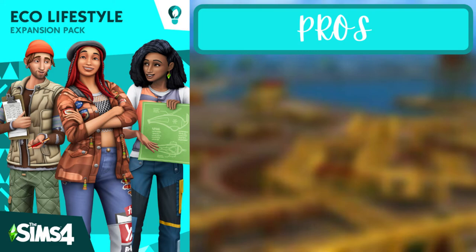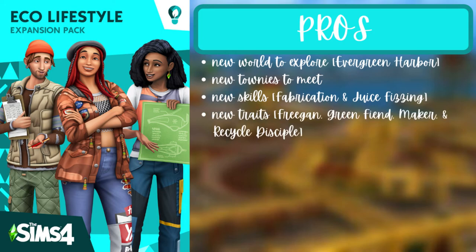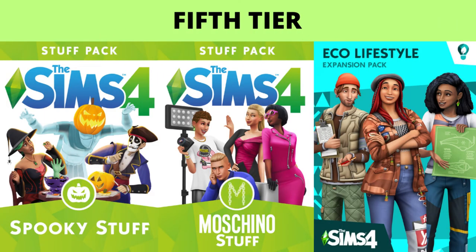For the third pack of the fifth tier, Eco Lifestyle, the pros are a new world called Evergreen Harbor, new townies, new skills — fabrication and juice fizzing — four new traits — Freedom, Green Fiend, Maker, and Recycle Disciple — two new aspirations — Eco Innovator and Master Maker — a civil designer career, craftable furniture, neighborhood action plans, and solar panels and rainwater collectors. The one con is that everything is environment-specific. It's also placed low because the Sims community has widely expressed dislike for this pack.